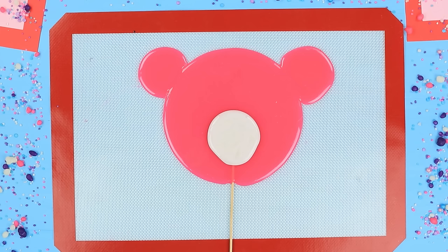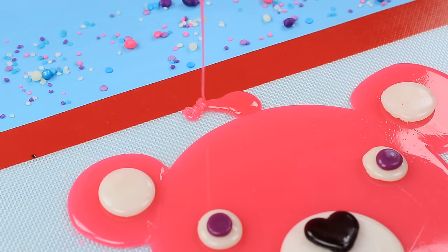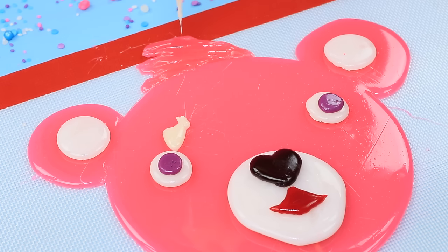Make the face of a Cuddle Team Leader from caramel of different colors. Attach the pieces with melted caramel. Make a wisp of hair from pink caramel. Even out the shape with a spatula. Add a white caramel scar on the forehead.